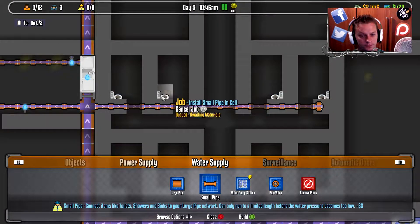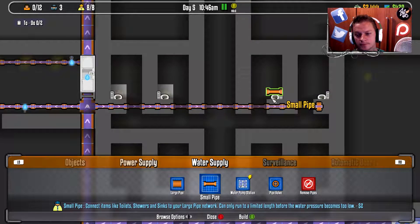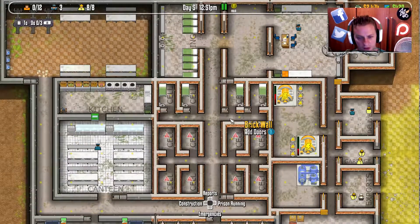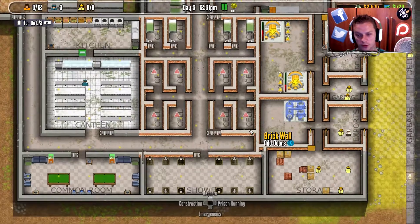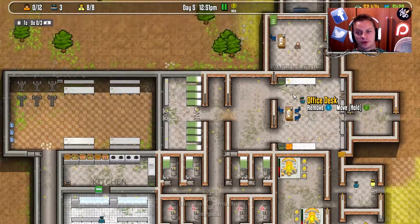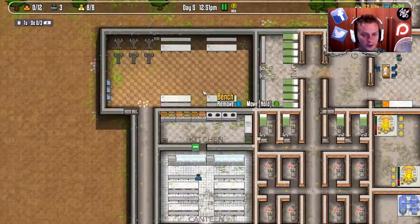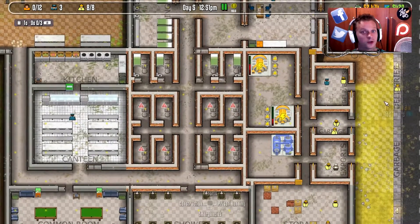We were one tile off — there it is, those toilets are plumbed in. These cells are not complete but we don't have the money to finish them. We've got a shower room, storage, exports, imports, garbage, deliveries, a holding cell, our warden, our staff room, our yard, our kitchen, and our canteen. I think we are finally ready to open the prison doors — let's see how terrible this goes.